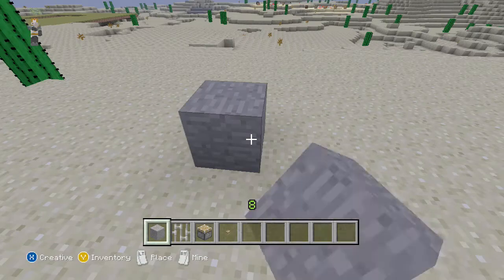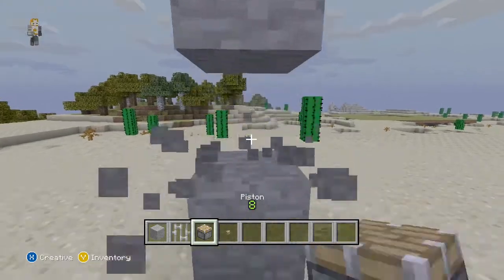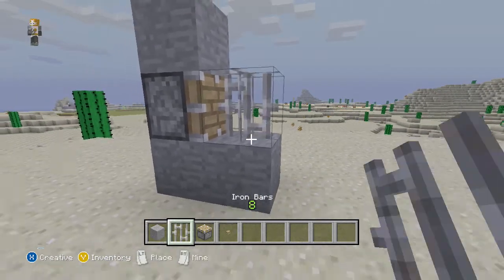What you need is a block — any block of your choice — and you make a 3-layer tower just like this. In the middle we are going to delete that block and put a piston just like so, and place another block so that we can hold up the iron bars. Just like that.